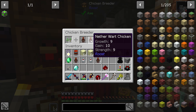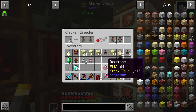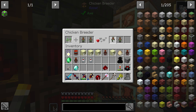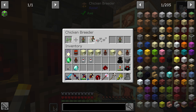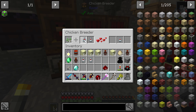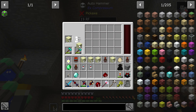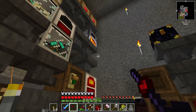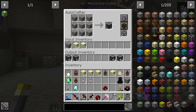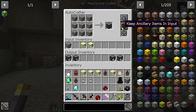Tin tin tin chickens — finally nether wart! Let's make a bunch of those: nine, ten, nine chickens. Nine to nine, nine to nine on the emerald side, and nine, ten, ten on this side. We have enough for this to start compressing.